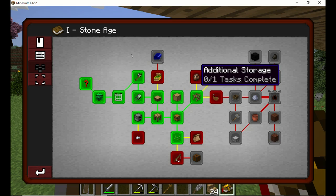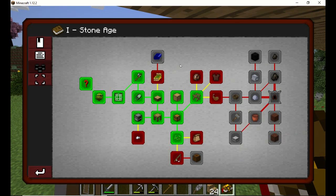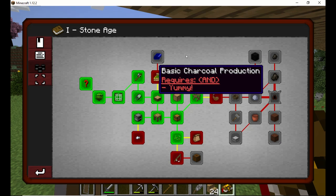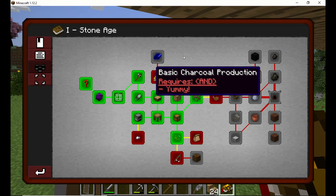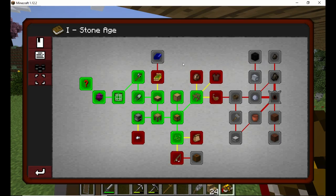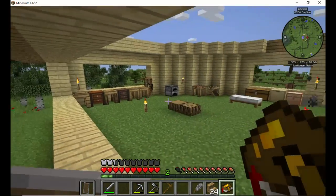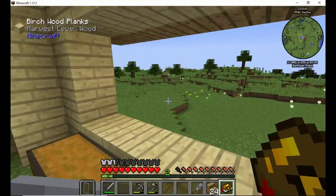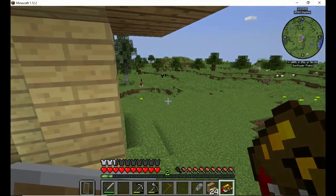Once we get past this point here, this pretty much flies by — we can get that fairly easy and fairly quick. The charcoal — that's another one that's hard. On my journey, I'm hoping that I'll come across a village where I can get charcoal.